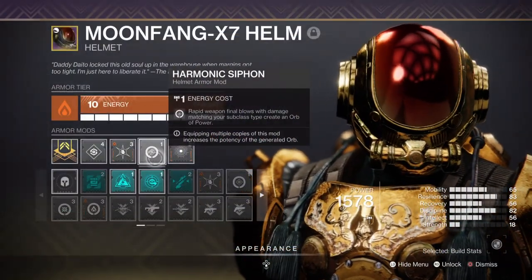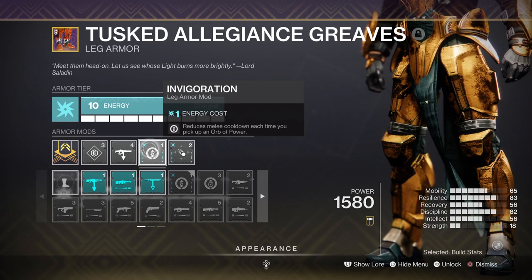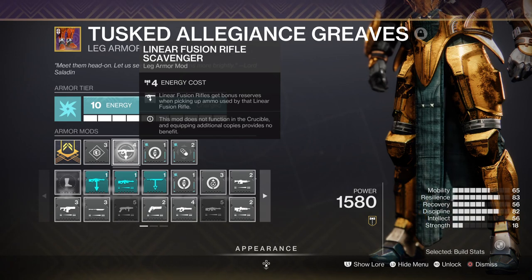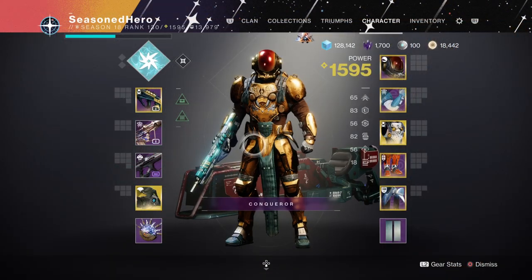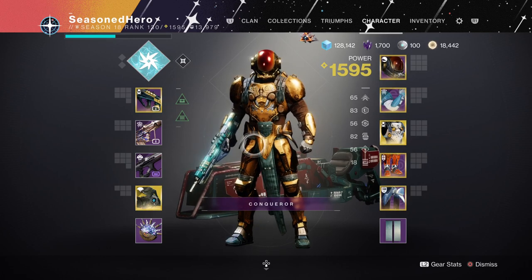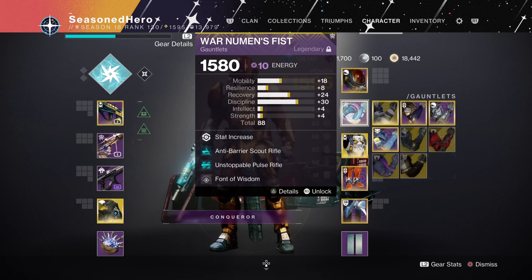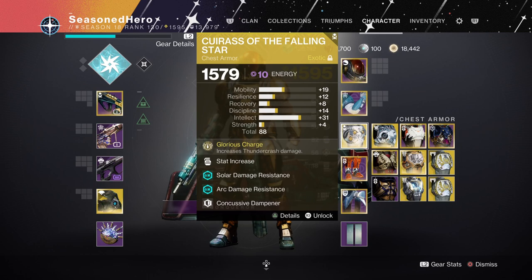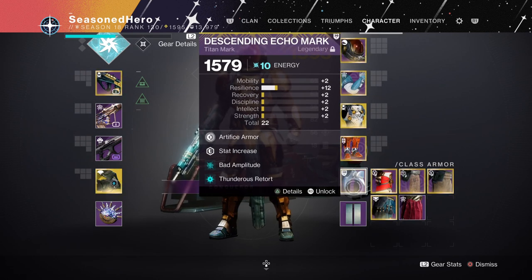For armor mods: Harmonic Siphon for creating orbs of power via matching subclass and weapon type; Invigoration for reducing melee cooldown when collecting orbs of power; a scavenger mod for more ammo reserves; and Volatile Conduction where hitting a champion with arc abilities makes them jolted. For the full mod layout — Head: Recovery, Ashes to Ashes, Harmonic Siphon, and Well of Ordnance. Arms: Recovery and Font of Wisdom. Chest: Discipline, Thermal Resistance, Concussive Dampener, and Elemental Ordnance. Legs: Resilience, Linear Fusion Scavenger, Invigoration, and Seeking Wells. Mark: Resilience, Volatile Conduction, and Thunderous Retort.